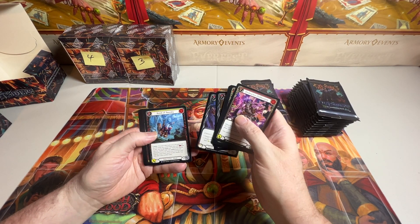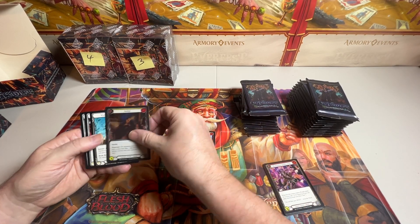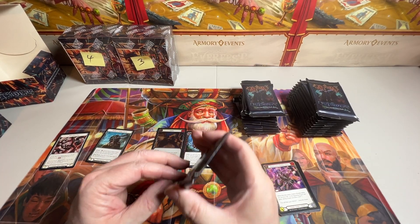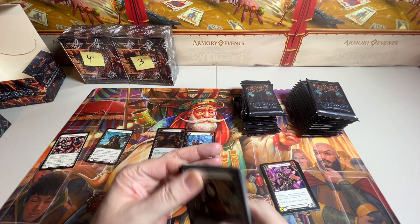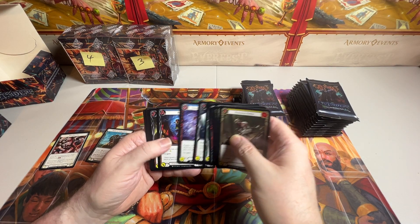Rare. There we go. Rare. Common foil. Equipment and tokens. That was a stingy pack — only had one rare. We get two and three rares sometimes.